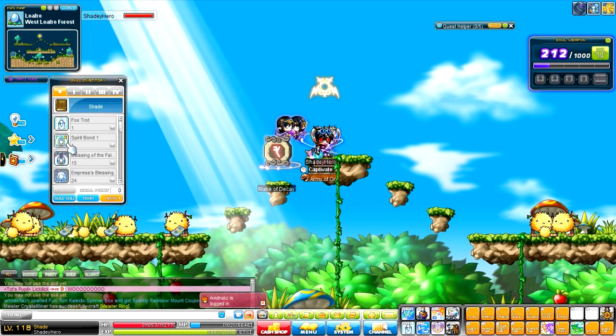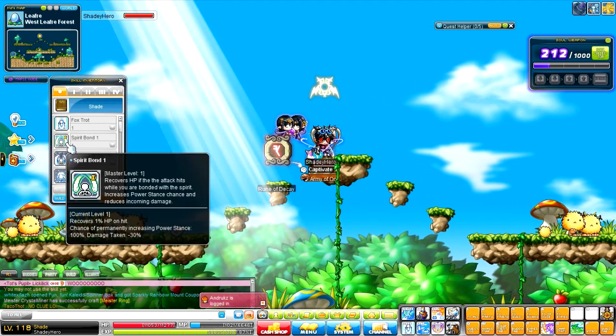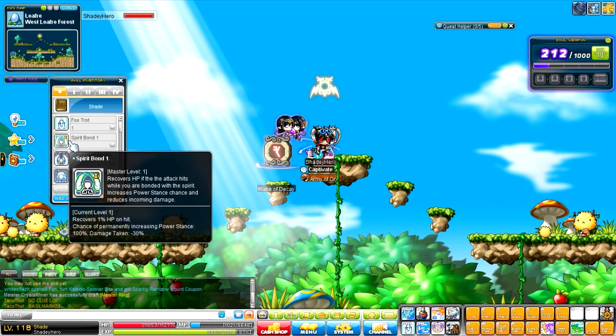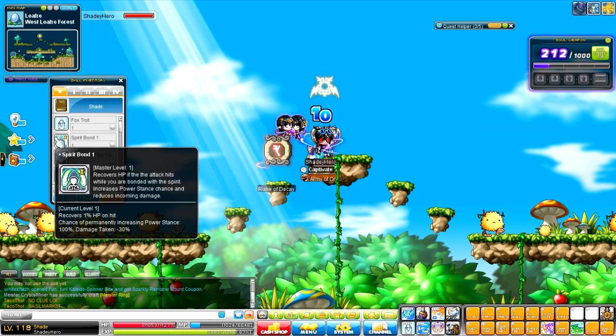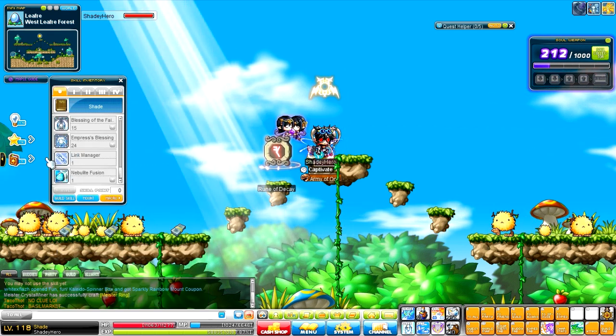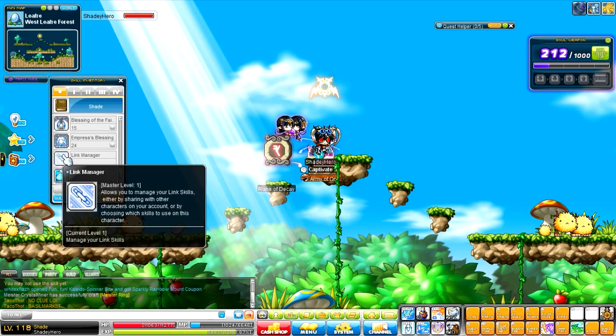We also have Spirit Bond, which recovers 1% of HP every time you hit, which is really useful considering that most of your skills hit more than once, and you automatically have 100% Power Stance, and you always take 30% less damage. Everything else is all the other basic beginner skills that come with all the other jobs.